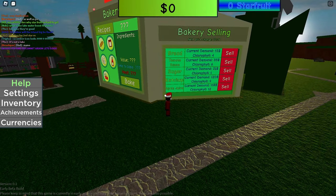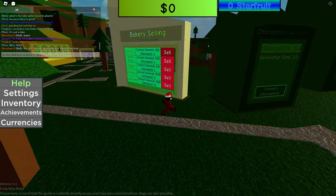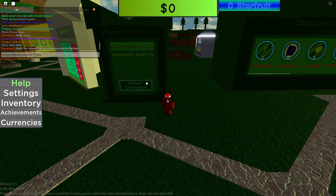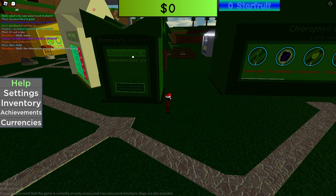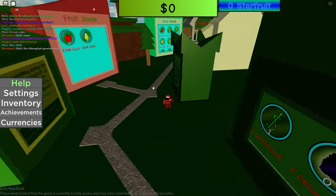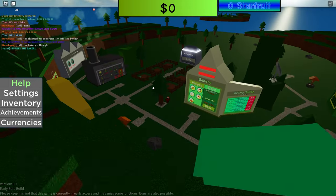It didn't change anything, so I got scammed. We can bake things now though. I'm being told by the dev that the Chlorophyll Generator is not affected by that upgrade — so it looks like I got scammed. Make sure you choose your upgrades wisely, but it doesn't really matter because I get Chlorophyll anyway. That's basically the new reset layer.